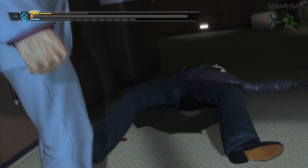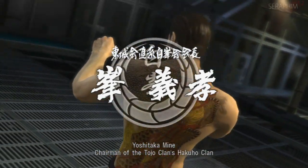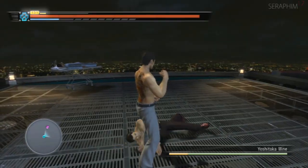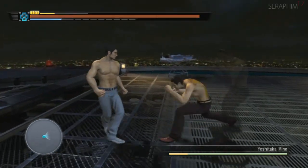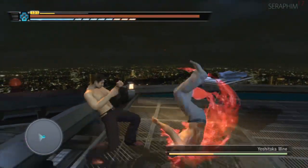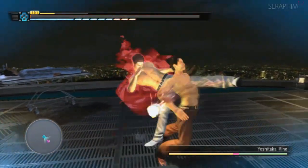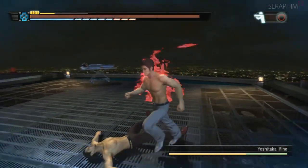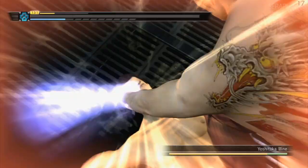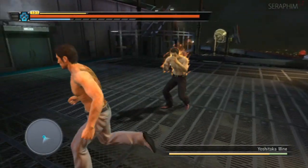Sometimes when you dodge you'll clip against furniture and he'll kick you. Sometimes you'll dodge and he'll track with you. Sometimes you'll dodge and he won't hit you — but he'll still hit you because the game is full of moments like that. It's a trash fight and the second one after it is even worse, but we skipped it. This is the final boss, Yoshitake Mina — a great fight but tough. This dude is fast, ridiculously fast, and has multiple heat forms just like Kazuma does in later games.